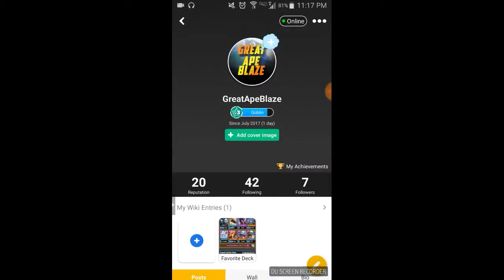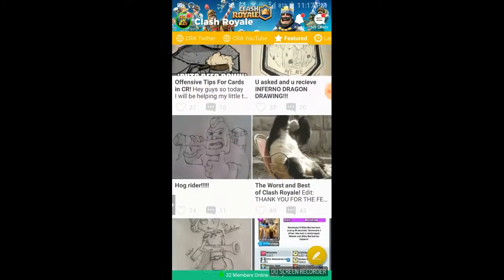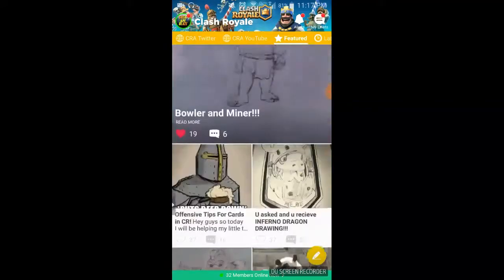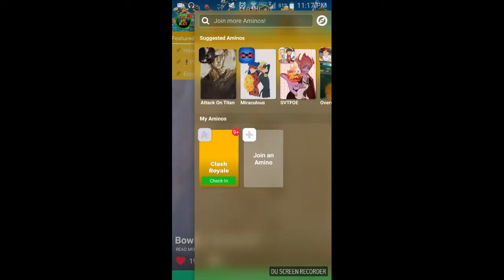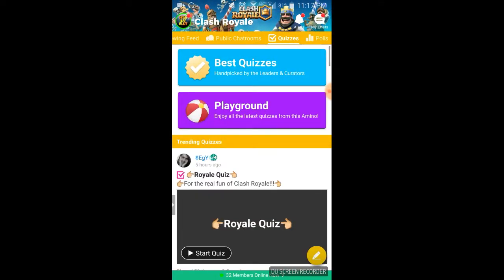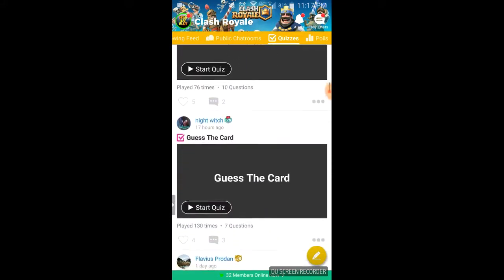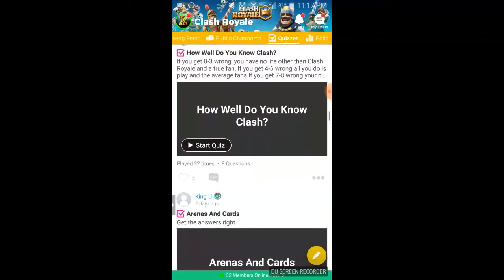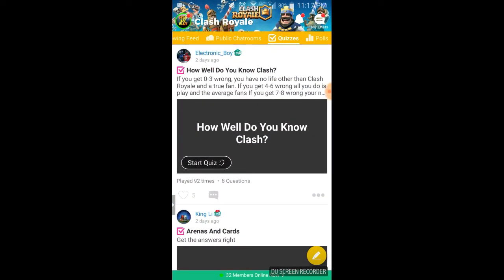What we're gonna do today — as you can see I'm on this thing called Clash Royale Amino, I think that's what it's called. It's basically a place to go for Clash Royale fan art and Clash Royale things. What I'm gonna do today, as you can tell, is the quizzes. I'm probably only gonna do two or three, but let's try this one.